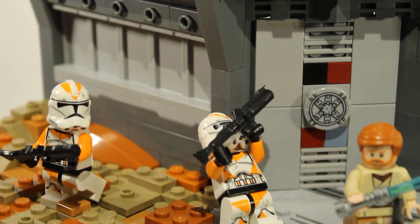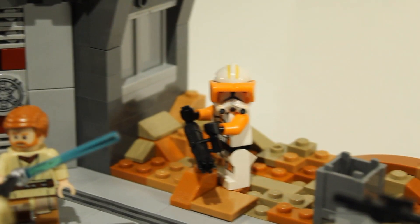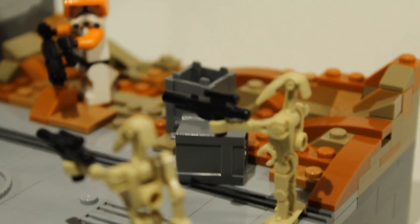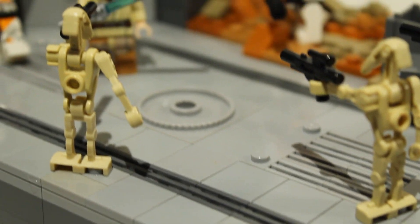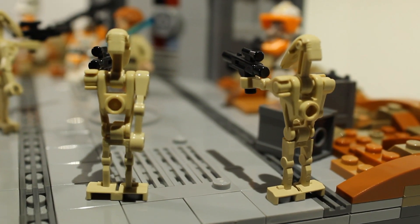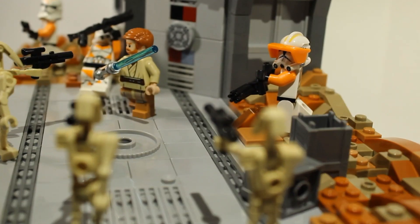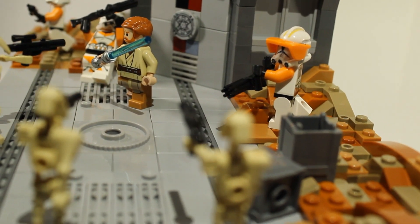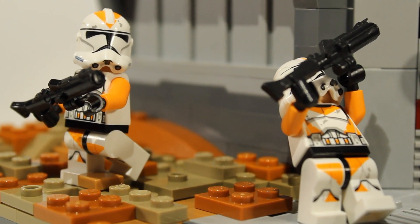Overall I am really happy with the way this MOC came out. I think I used a good variety of quality building techniques, including for this outpost building itself over here as well as this tarmac area where the main battle is taking place. I think I did a good job of incorporating these medium nougat and burnt orange colors into the terrain itself, which looks really nice matched up with the orange clone troopers of the 212th legion.